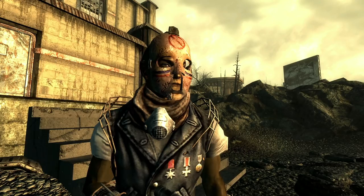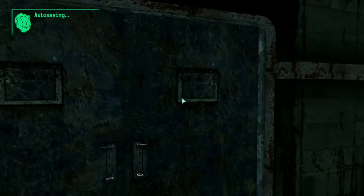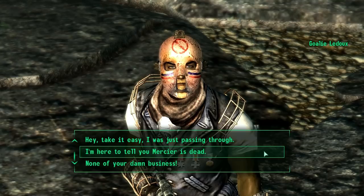While this can be used in the Nuka-Cola Challenge quest, we are looking at what happens when we go to the Red Racer factory after obtaining it. Mercier's friends will accost the Lone Wanderer and introduce themselves as Sudden Death Overtime, a remnant of what they believe pre-war hockey players represent, with their names even referencing famous real-world athletes.